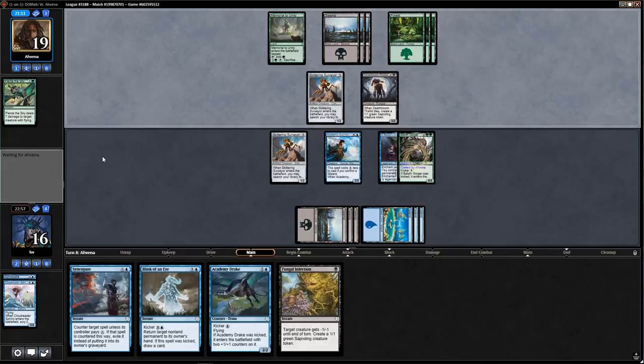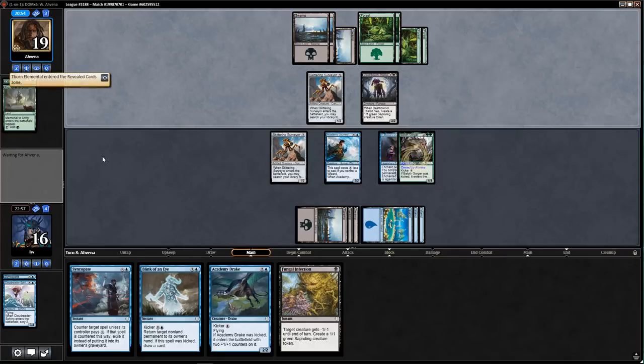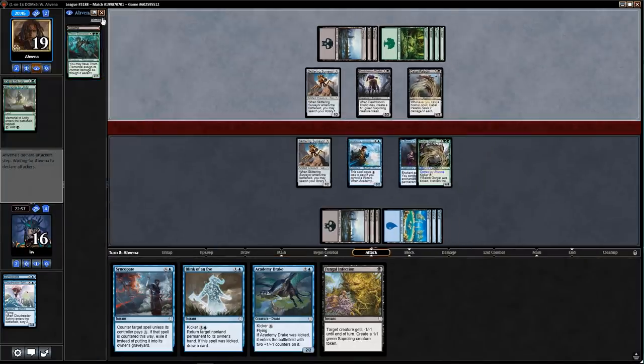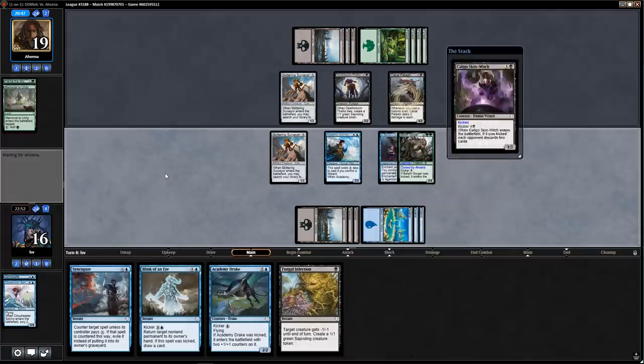This makes the board well in my favor, and I can bounce something if they want to play it and finish the game with Academy Drake. They're sacrificing Memorial — I feel like I'm in really good shape. Thorn Elemental — that's not going to resolve. That is big — and a Cabal Paladin? Two cards in hand. Caligo Skin-Witch — this deck just really has it all. I've got their Ancient Animus.